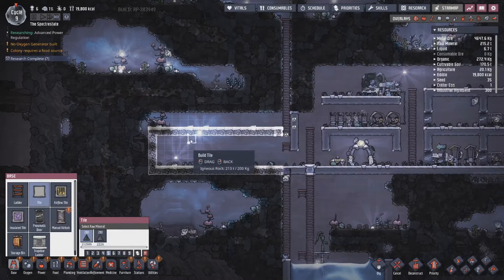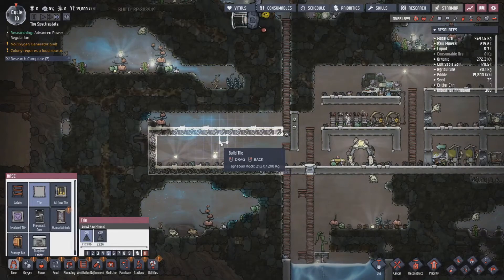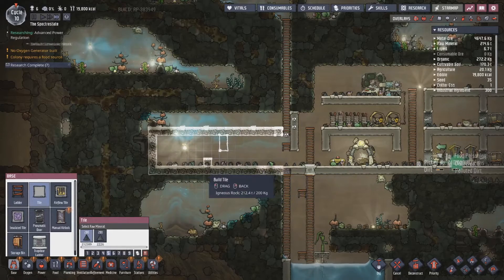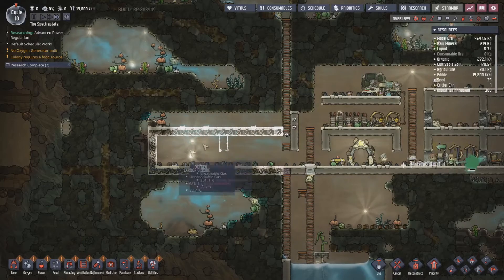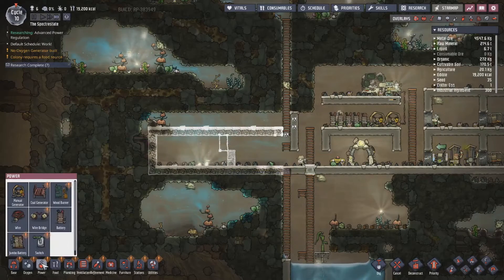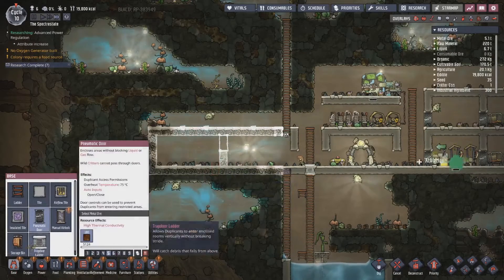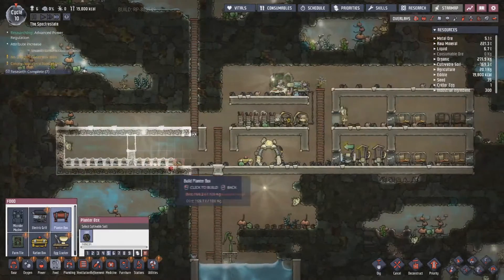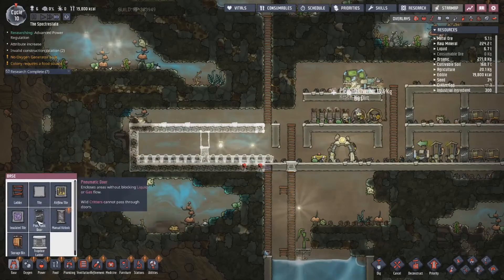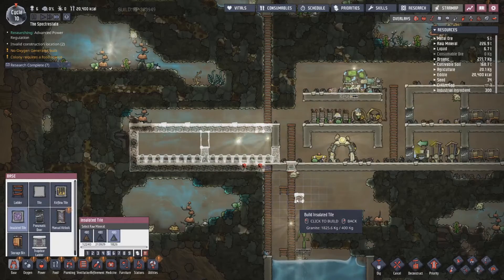One, two, three, four, five, six right here — seven, eight right here. So this is going to be how I set it up with a pneumatic door. Then we come over to food — planter boxes. Boom, look at that. And then we will set up another door right here and an insulated tile right here. Boom — first farm. We got the basics going. We're going to priority nine that because we need to get that going — that needs to be up right now.